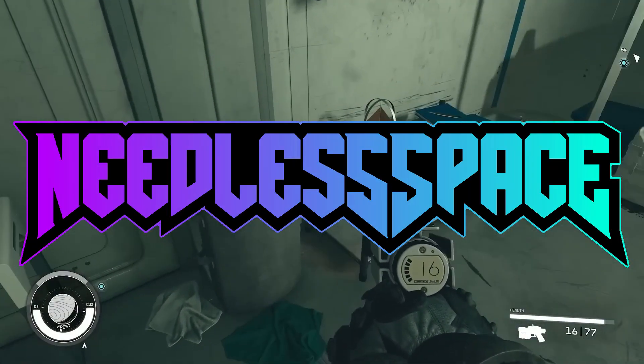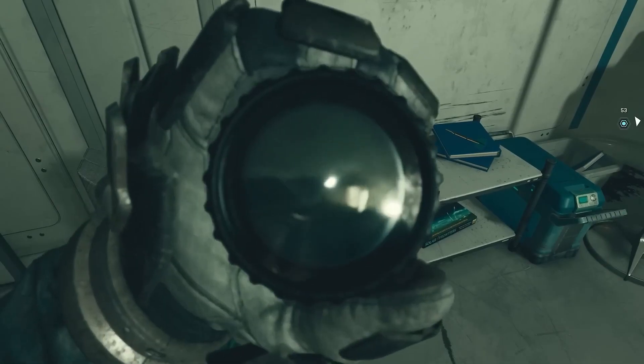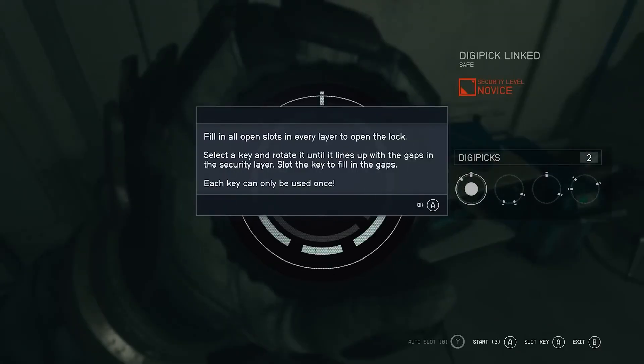Welcome to the channel with fast and easy guides that get straight to the point. The first thing you'll need is a digipick, a lockpicking tool. You'll find these on enemies you loot, randomly laying around, or you can buy them from vendors.